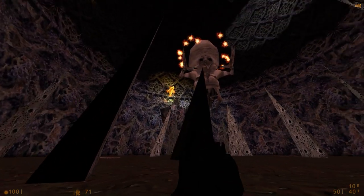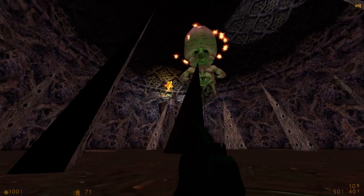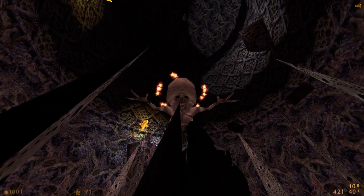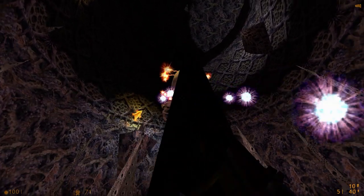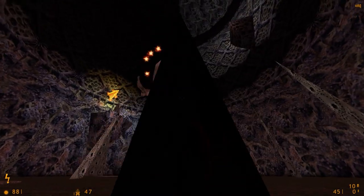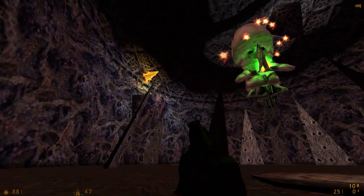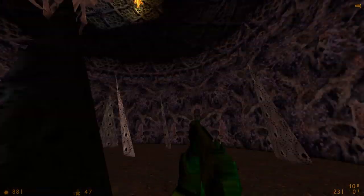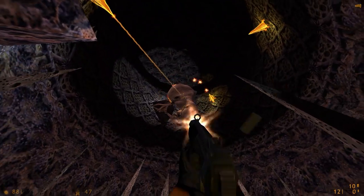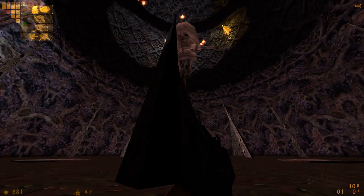What does this guy want? All right, so those spikes can block what he's shooting at me - not that much. Okay - blocked it! Oh, when it blocked it, it spawned something. And I'm out of ammo.